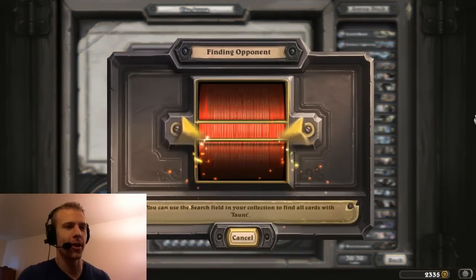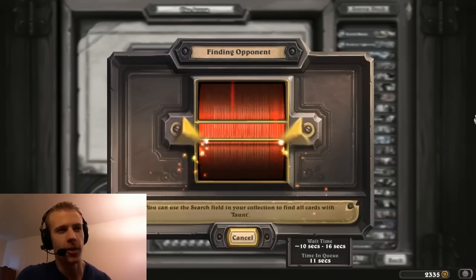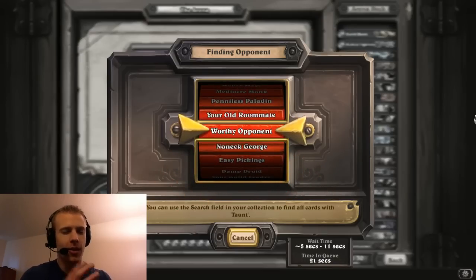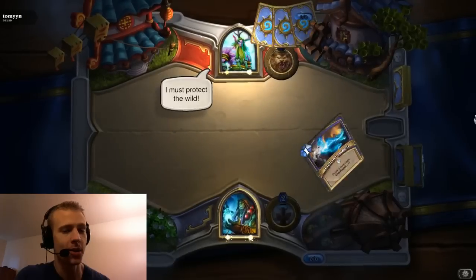So yeah, this deck is pretty awesome. We have two Lightning Storms, three Lightning Bolts, a lot of early game removal with one Forked Lightning, and one Earth Shock as well. The only thing I'm concerned about is our card draw mechanics — I think we only have two. I believe we only have a Loot Hoarder and an Acolyte of Pain to draw us two cards potentially. So as long as we don't get card starved, we're okay. We have a lot of really good synergy with the Unbound Elementals and all the overload effects. Should be interesting.